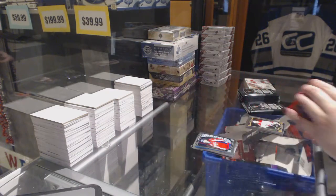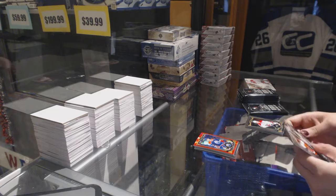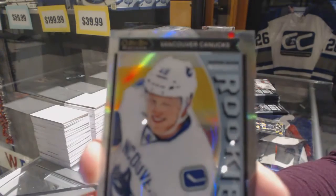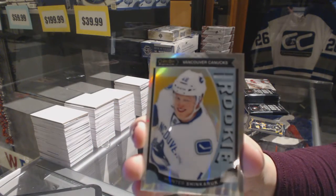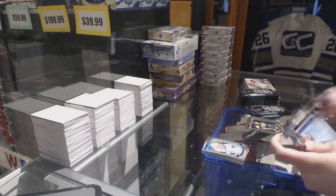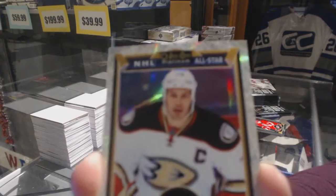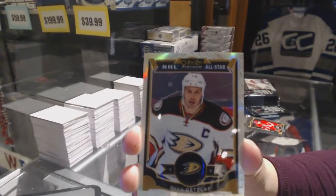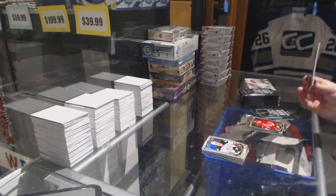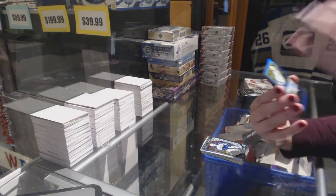Ryan Nugent Hopkins. Charles Hudon rookie for the Montreal Canadiens. And number to 199 White Ice rookie of Hunter Shincaric. White Ice numbered to 199 of Ryan Getzlaf. Nikolai Ehlers rookie. Nikolai Ehlers rookie, and we've got a Blue Rainbow rookie.